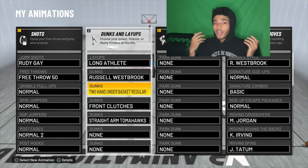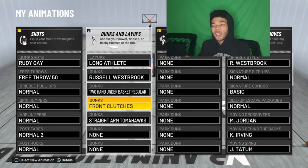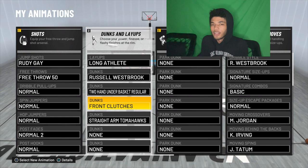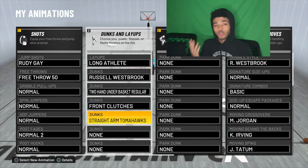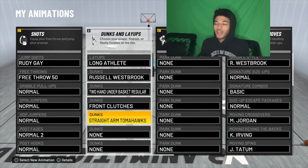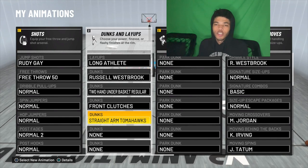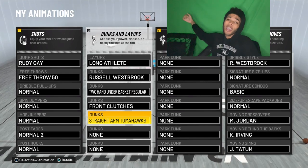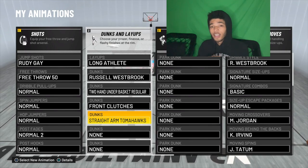Next, you want the front clutches. Front clutches just don't get blocked — they're not that flashy and don't look that cool, but if somebody's behind you and you do a front clutch, it doesn't get blocked. That's really important. And next is one of the best ones in the game: straight-armed tomahawks. Straight-armed tomahawks are lethal and they just never get blocked — just like the Russell Westbrook dunk package. You can be running on the fast break, do a straight-armed tomahawk, go all the way back and slam it on them. It's super hype.